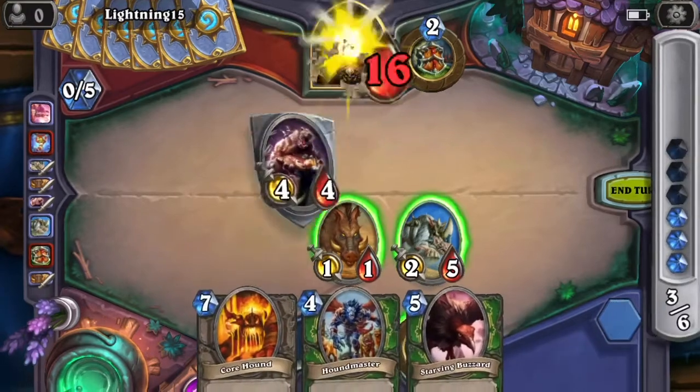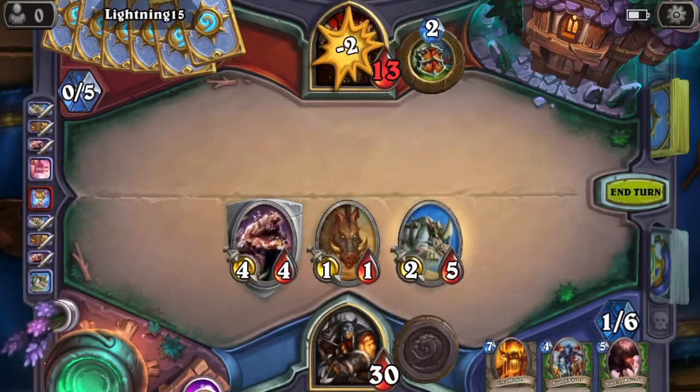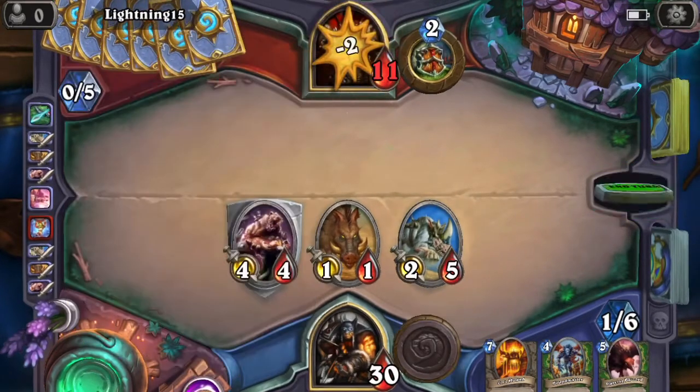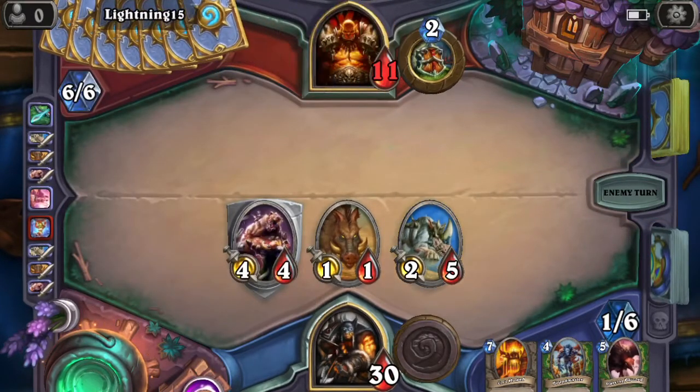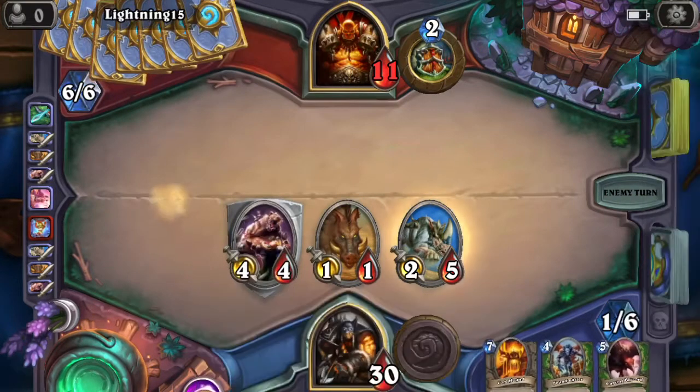And then I'll just do my attack, attack, attack, and then I have my special move, which is do two to the enemy. So far this is a really easy game — I can't imagine they're going to win. And because I have this guy which gets charge, my 9-5 is going to be able to attack next turn. So I will win for sure next turn unless he has something amazing right now.